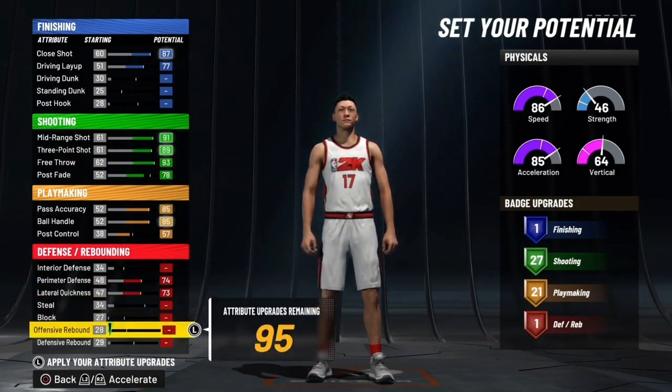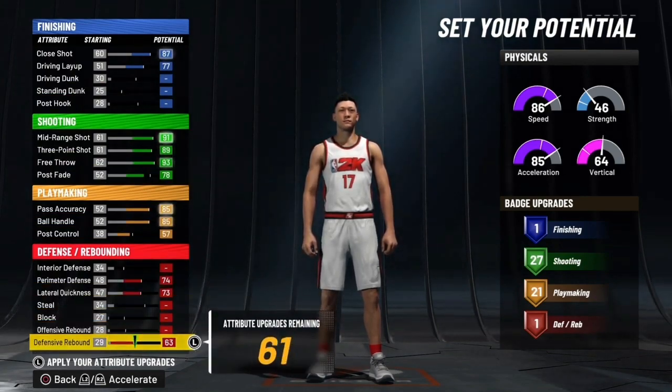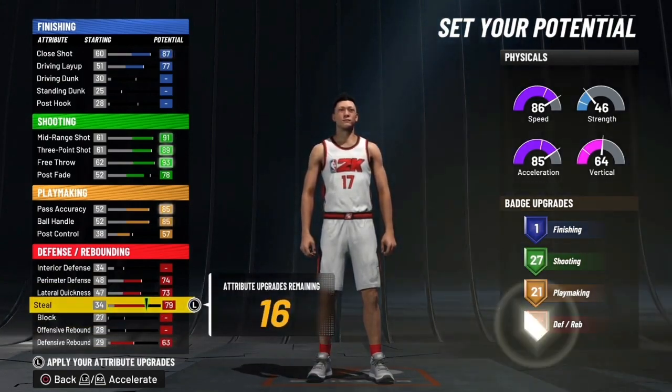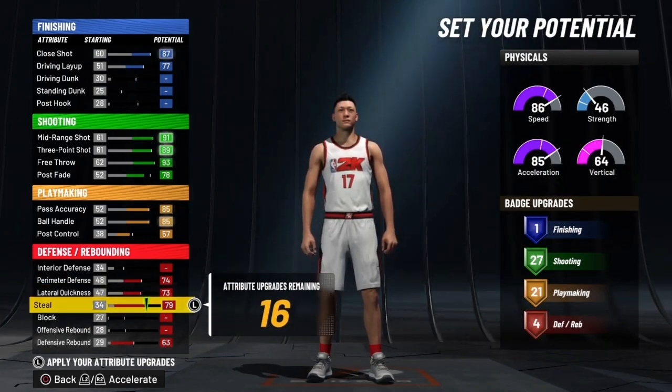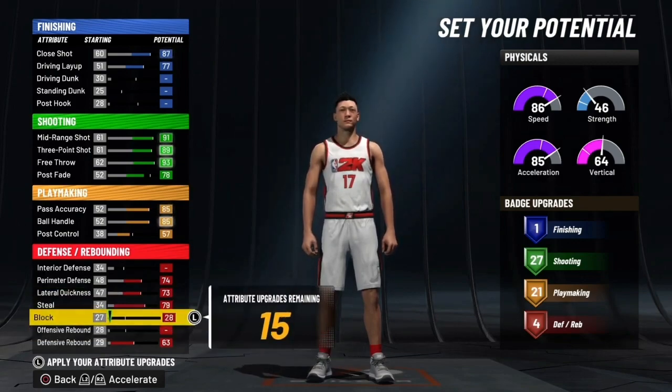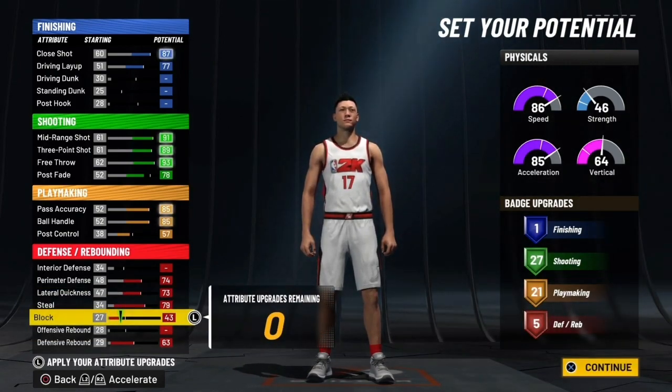My player can't dunk — I already know what's up with that. So defensive rebound, we could go ahead and take that. Steal — that's a must — and the rest I'll just put on whatever. This is my actual build. I mean, this is my official build. I'm making it right now but I'm still going through the motions of what I want to make, you feel me.